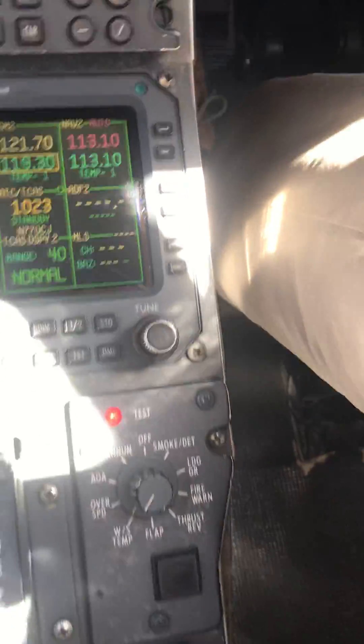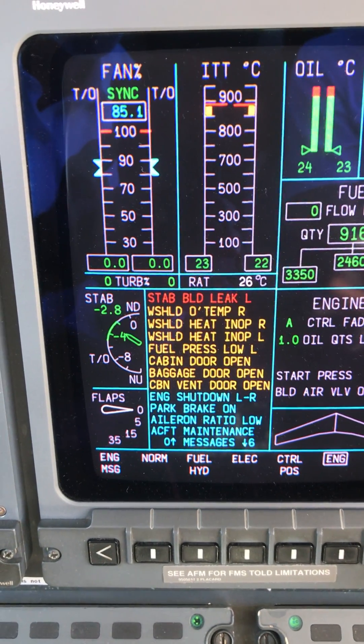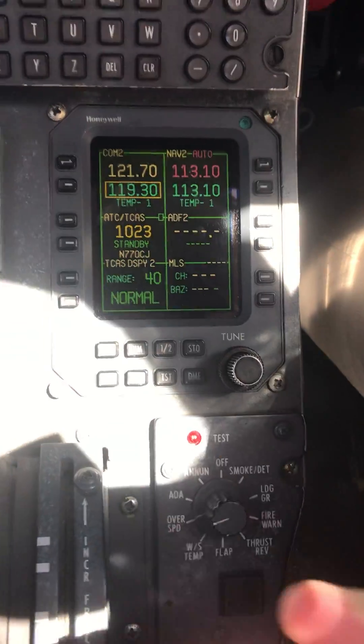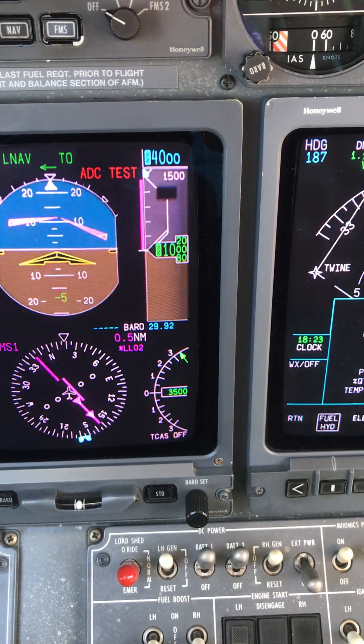Windshield tip — to make this work we've got to bring the windshield tips on. We should get windshield off and then the windshield over-temp. It goes away. Next one is the overspeed. We'll get the overspeed horn, we'll get 350 knots there, and the VSI should climb to 5,000 feet a minute.